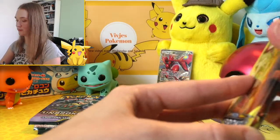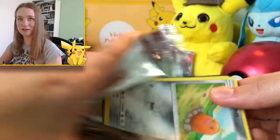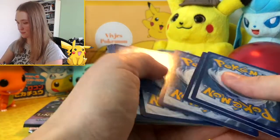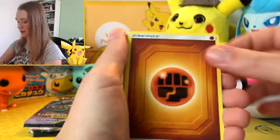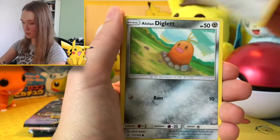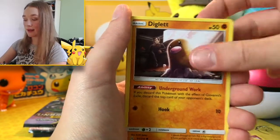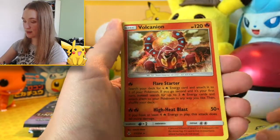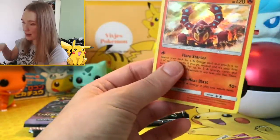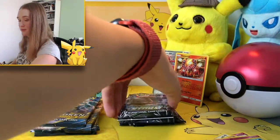Let's do an Unbroken Bonds now — let's see if we can continue with this crazy start. We have a Fighting Energy, Hunter, a Clefairy, Happiny, and a Lola — Diglett, Zubat, Jigglypuff, Bellsprout, Diglett, a reverse holo Goldeen, and then a holo. I think it's pretty cool, nice. I like this opening already, very cool. Here's the code for you.